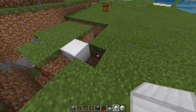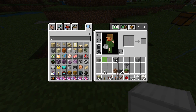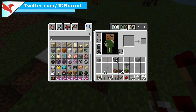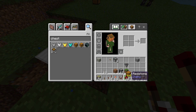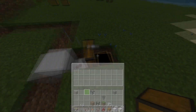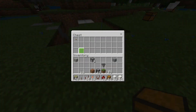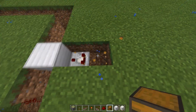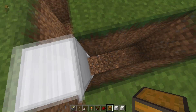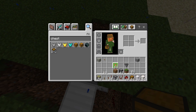You can either leave that as a lever, or if you'd rather it be less obvious, here's what you can do: grab a comparator and put it facing into that block. You can take a chest, put it right in front of that comparator, put any item inside it, and that will activate it. To turn it off, just take the item back out of the chest. Or if you want to do it the way I did on my J World Let's Play, break that comparator and we're going to dig down a little — grab your two droppers and your hopper.